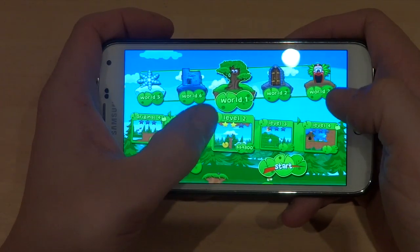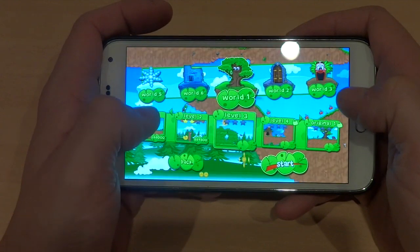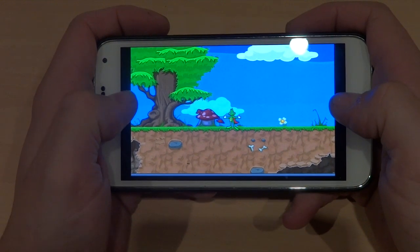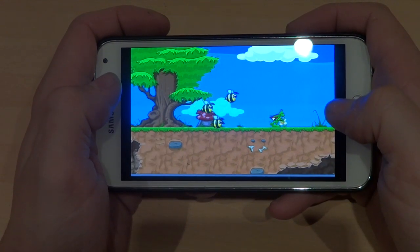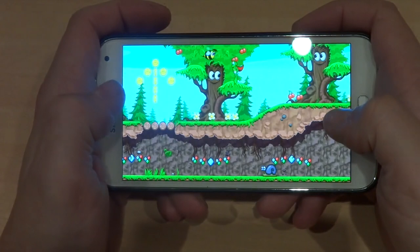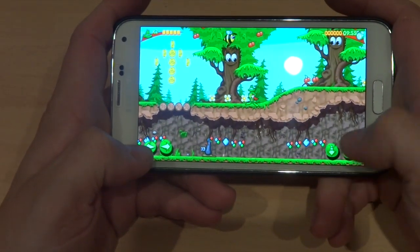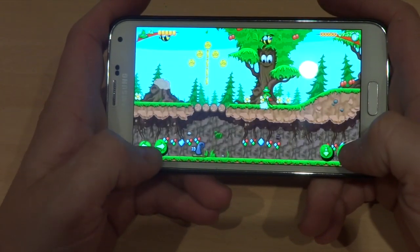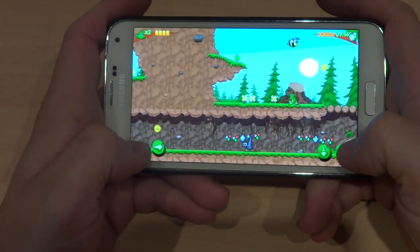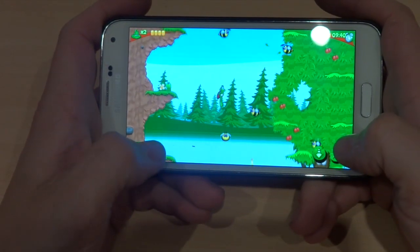I've done a couple of levels. Let's start number three - yeah, there it is, the start button's there. The bees are going to get me. So as you can see, the controls are here: you've got down and you've got jump, and obviously left and right. The idea is if you jump on the bees' heads then they die. Like so.